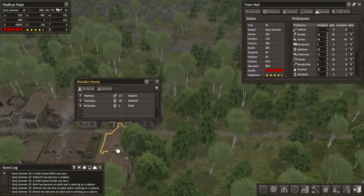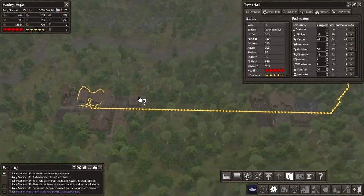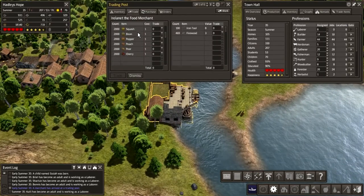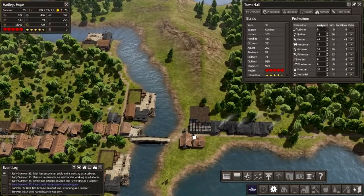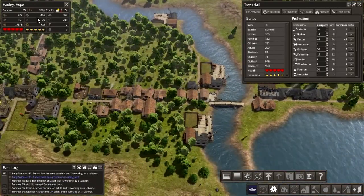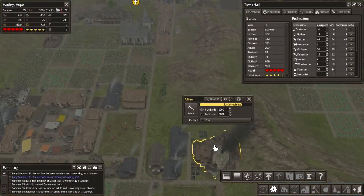We might need to put in some more buildings. Let's have a look at where these guys are working — miles away. So I think we're going to need to put in some more housing around there, which we will do pretty soon. Let's see what we've got available here. Nothing. We're going to let our firewood stock up a bit before we start buying stuff again. We've got a stockpile there, that's fine. Oh yes, we've got this quarry going as well. Stone and iron are storing up nicely. What are we producing here? Coal.